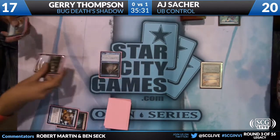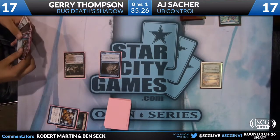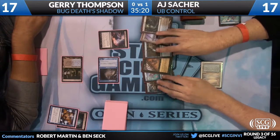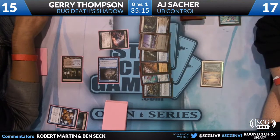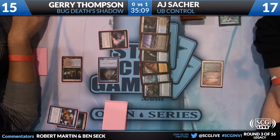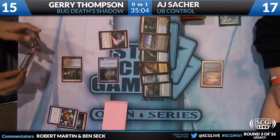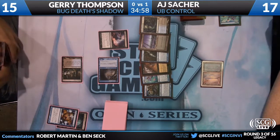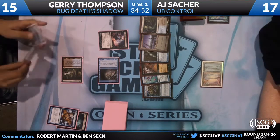He takes another two damage. Death's Shadow actually got a little worse with the mana burn rules being removed — because you used to be able to just mana burn yourself all the way down and then play Death's Shadow. Now you have to do it the hard way with Ravnica Shocklands. It looks like this is the reason why AJ kept his hand — with a Vendilion Clique, Ponder, Diabolic Edict, Snapcaster Mage, Land, and Drowned Catacomb. AJ can play everything in his hand.